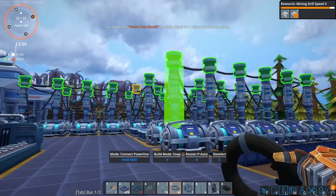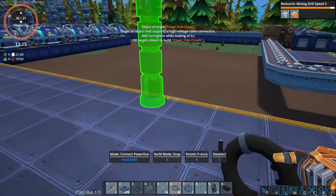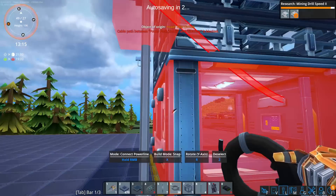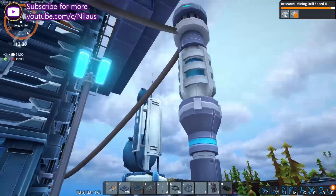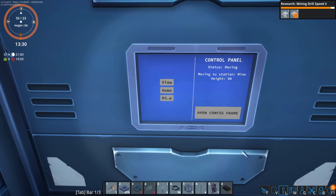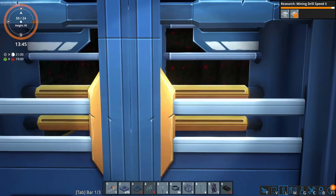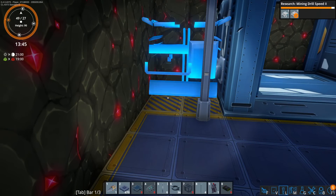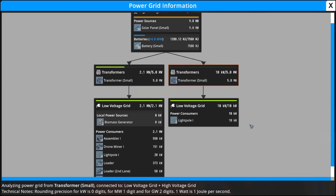We're also going to need more power, because the elevator also functions as transferring power on the high-voltage network. There's a high-voltage network where you put all your power plants, and now we also put our elevator on it, and then we can draw power from the different levels. So we don't need different power lines at different levels. We set up a transformer below and hook it up, and now the building platforms have power — because the building blocks conduct power anywhere.